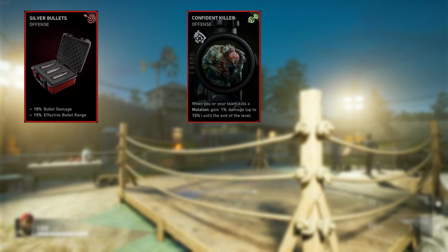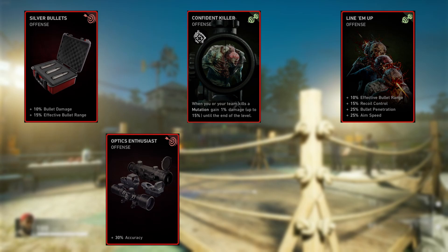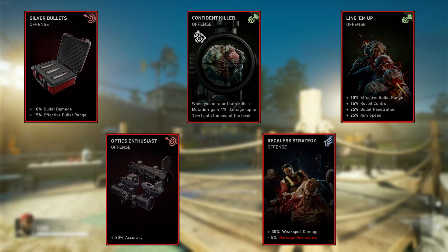The second set of five cards: Silver Bullets, Confident Killer, Line Em Up, Optics Enthusiast, and Reckless Strategy. Silver Bullets is straightforward — 10% bullet damage increase and 15% effective bullet range for longer range shots. Confident Killer is another stacking damage bonus: every time your team kills a mutation you gain 1% damage up to 15%, and it persists until the end of the level even if teammates make the kills.